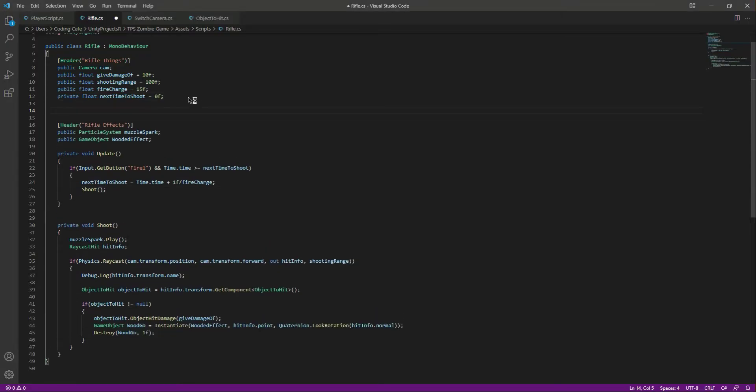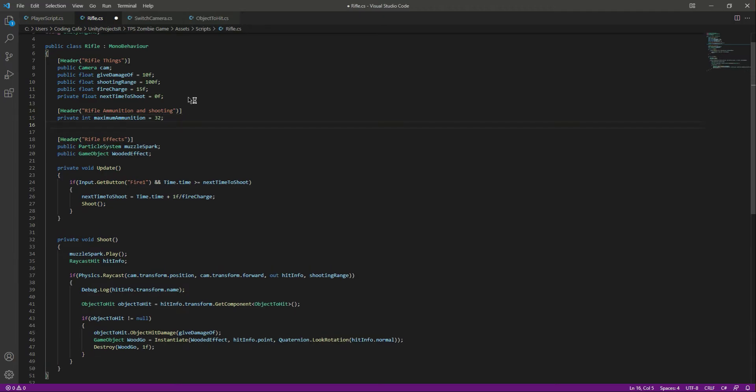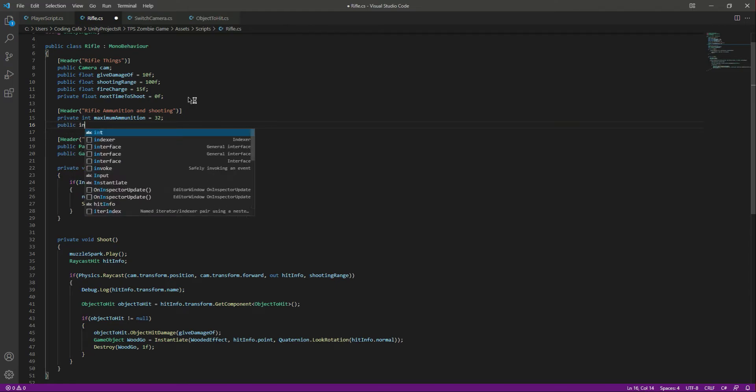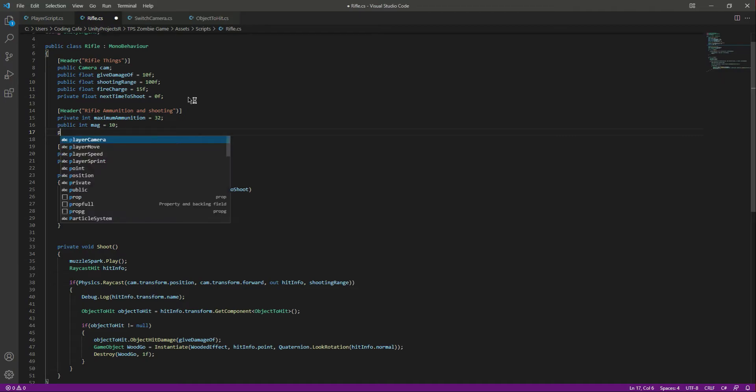After the rifle things, let's create a header and name it 'Rifle Ammunition'. Inside, we will create a private integer called maximum ammunition and set it to 32 — one magazine will contain 32 ammos. After that we will create a public integer called mag, and the number of mags the rifle will have is 10.